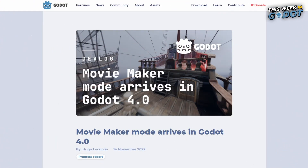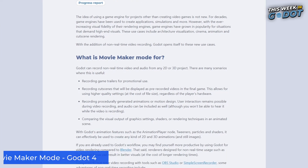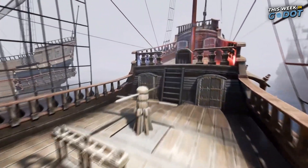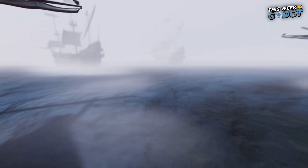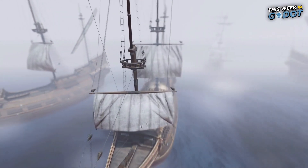Number 2. The Gato 4 updates just keep coming. The Movie Maker mode makes its arrival in Gato 4 and promises to let developers record non-real-time video and audio from any 2D or 3D source. Record game trailers, cutscenes, and procedurally generated animations. While live game footage is still best done with a screen recorder, the Movie Maker mode gives developers more options in creating animated visuals in the Gato Engine.